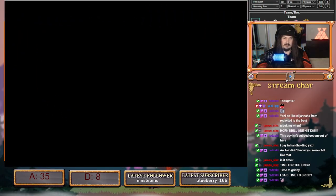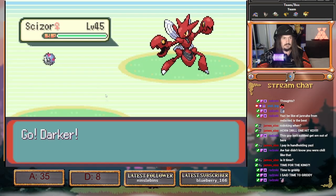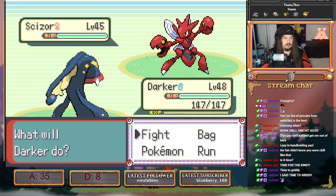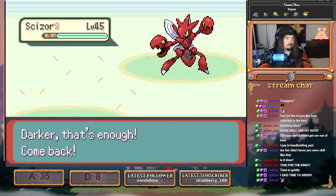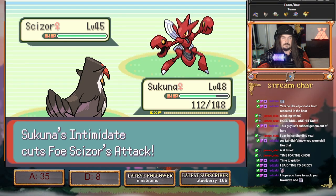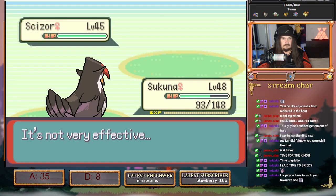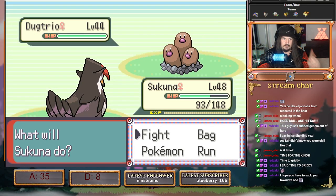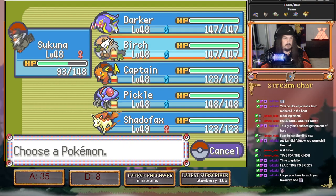This is a really annoying team — it's one of those Arena Trap teams again. It leads with Scizzor. We're leading with Darker because this is baiting in U-turn, then we go into Staraptor. It's going to U-turn into Dugtrio. The thing is it can either hit us with Stone Edge now or it can Hone Claws. We go into Birch.